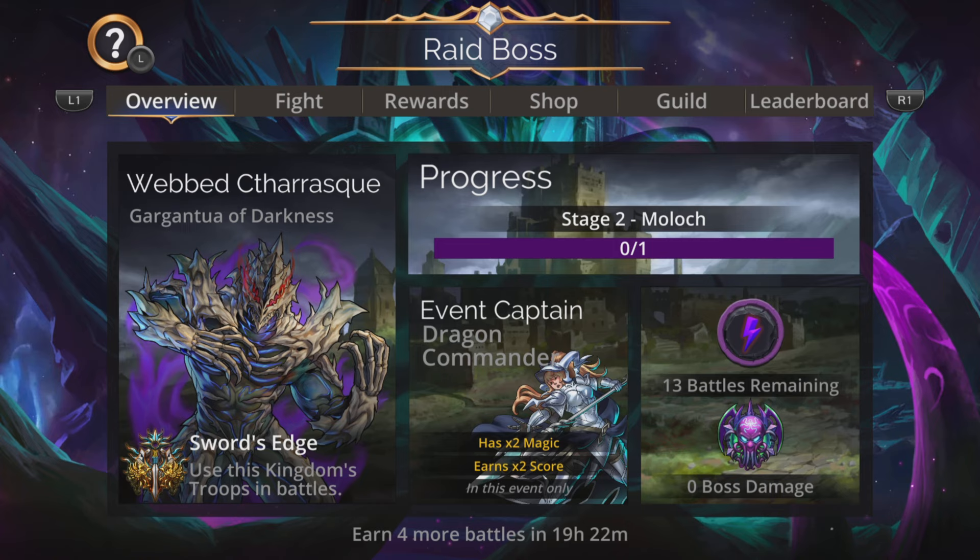You must use the Event Captain Dragon Commander in this team - absolutely essential. She gives you times two magic, which is basically double damage, and earns times two score, so absolutely essential to use this troop in this event to help out your guild, get more points, and just do extra damage.